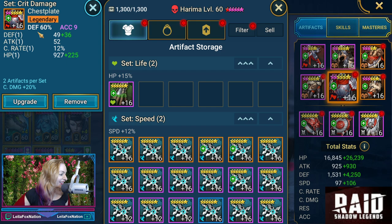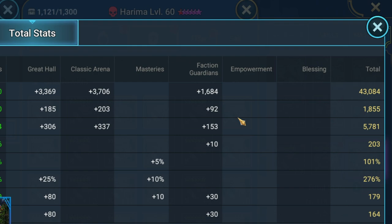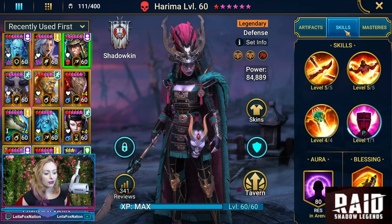The chest piece is defense 60% with accuracy, and then we do have some crit rate. For the feet, we have speed, defense percent, crit rate, and crit damage. Just some standard accessories here with the banner being defense and speed. For the stats, we have her at 43,000 HP, 1,800 attack, 5,700 defense. Her speed is at 203. She is crit capped with 276% on the crit damage, 179 resistance, and 164 on the accuracy.